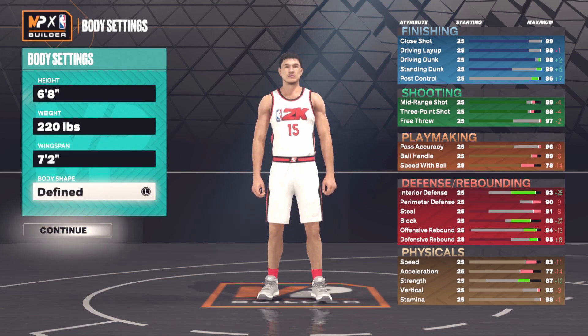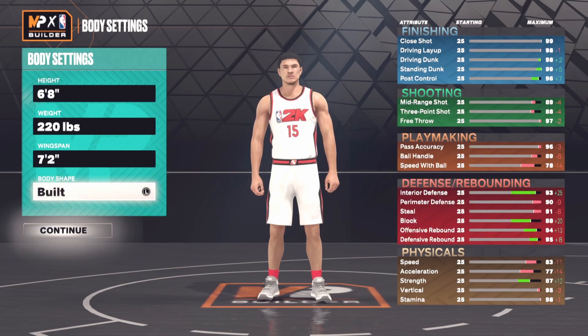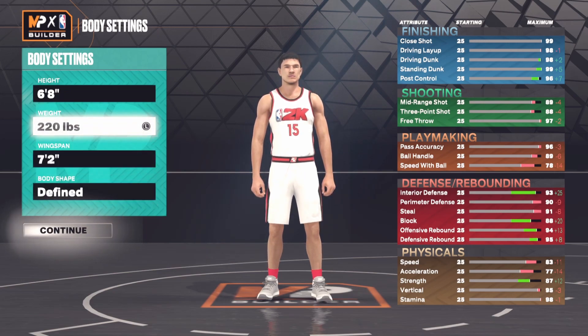I'm going to make him 6'8", 220 pounds, with a 7'2" wingspan. Let's see the body type — compact, solid, defined. I think I'm going to go with defined and see if picking that up changes anything going down.